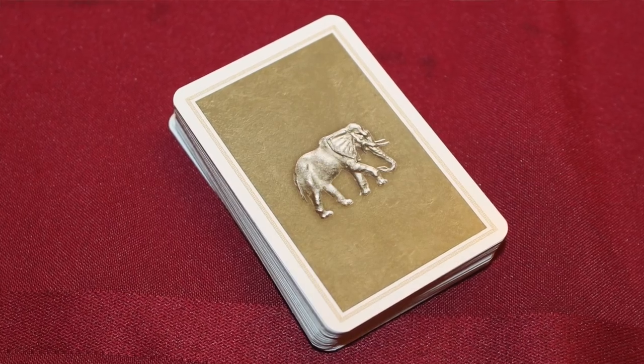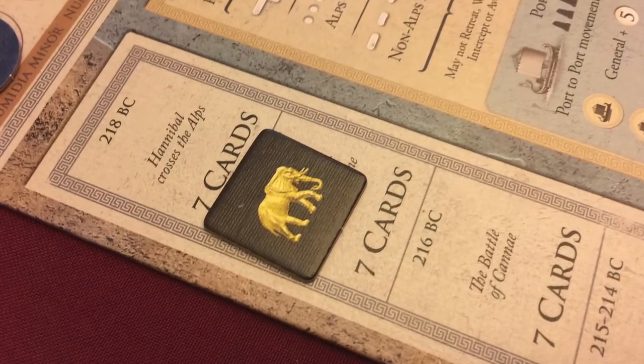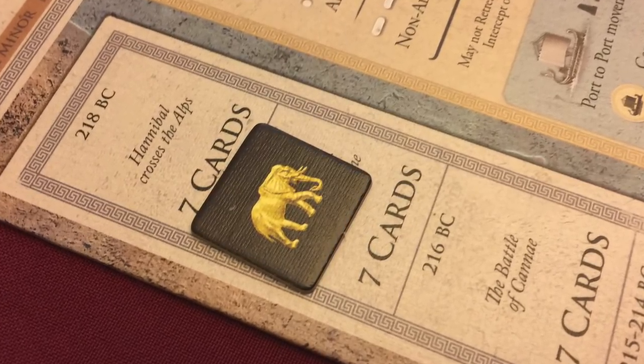Every round, you deal out a number of cards to each player. Depending on what round you're in, it will say how many cards each player gets — seven, eight, et cetera, during different rounds. You take your cards, and these are your strategy cards. The gameplay really revolves around the strategy cards.